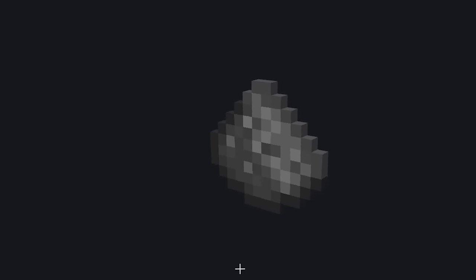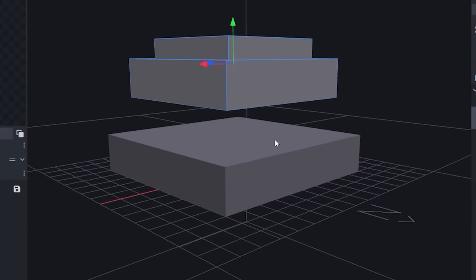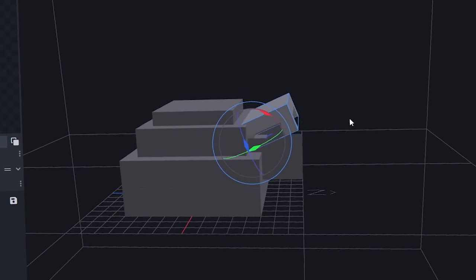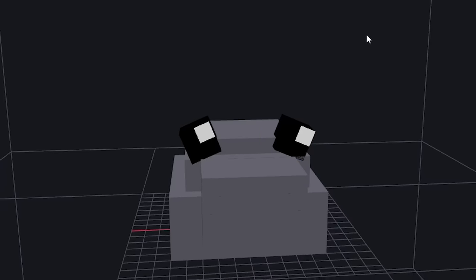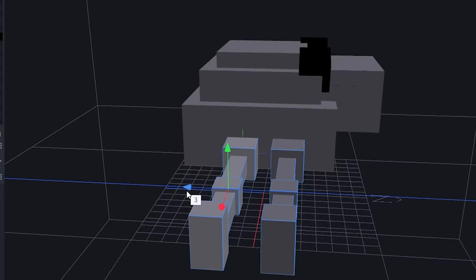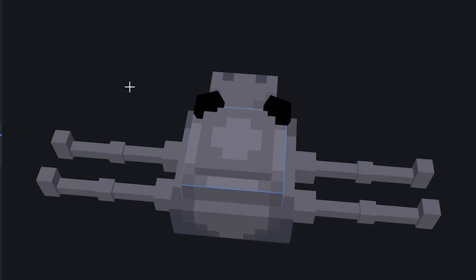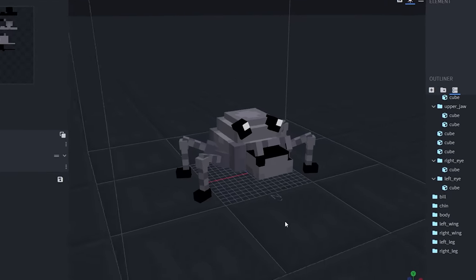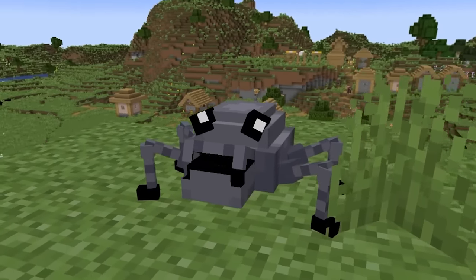I'm going to turn gunpowder into a cute little monster. I'll start by creating this little gunpowder-shaped mound, then add this blocky shape to become the face. This is going to be its mouth, so I need to open it up. This little gunpowder mob is going to be kind of crab-shaped, so I'll give it these eyes — it's looking pretty cute already. Now to make the legs and duplicate them. Now I just need to do a bit of texturing and make sure the legs bend a little bit. This is one lit gunpowder mob, but to get the full effect, we've got to check it out in Minecraft.